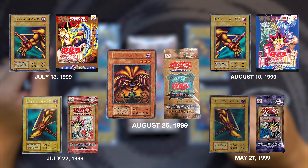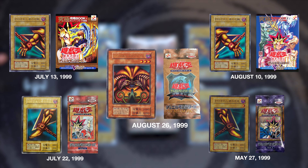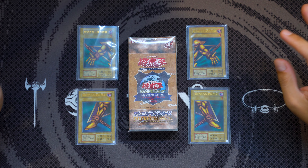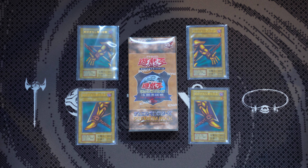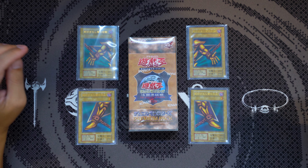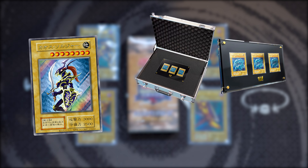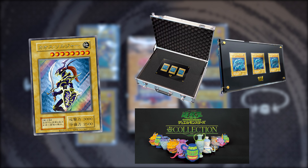Last but not least was Exodia the Forbidden One itself — the headpiece. The original series 1 ultra rare Exodia was released in the original OCG Premium Pack, sold at the legendary and perhaps infamous Tokyo Dome tournament on August 26th, 1999. In short, Konami way underestimated the demand for the Premium Pack. The short supply led to a riot breaking out at the Tokyo Dome stadium with two people being hospitalized — it's kind of an infamous event now.